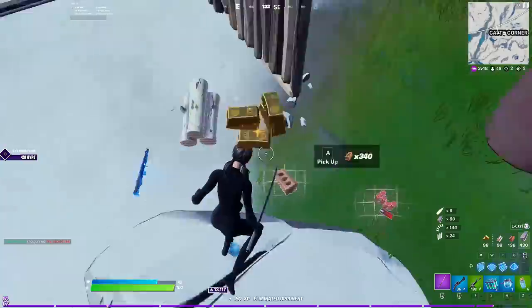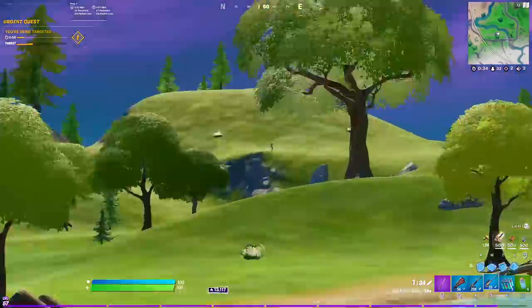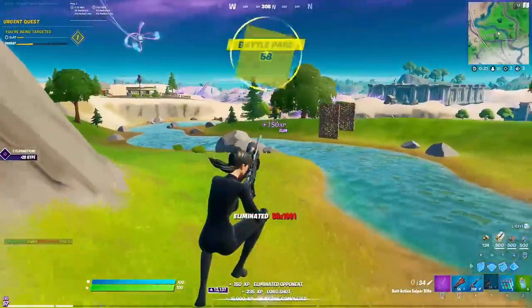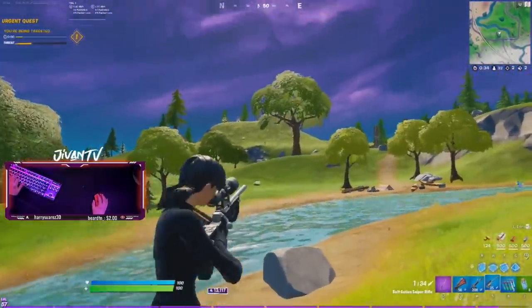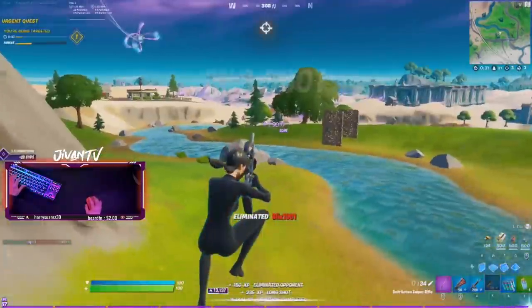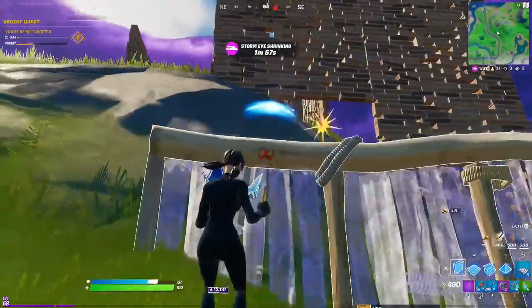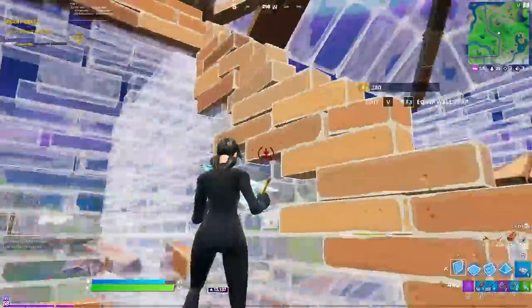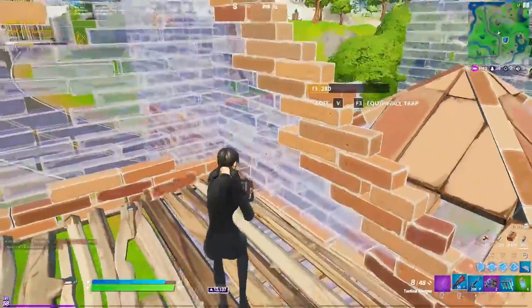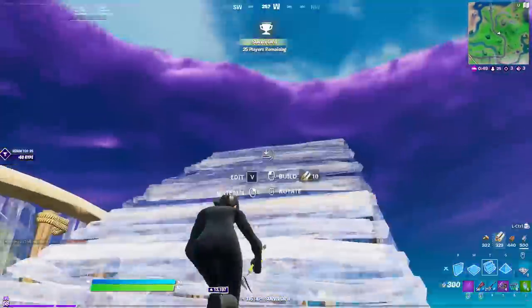After that I start pushing towards the east side of zone, which is the dead side, and I see someone in the distance and get a little snipe on them. Anyways, after that I get shot at and they just run away — I guess they were scared. I decide not to chase them because there's a supply drop next to me. If I kept chasing them we'd probably get third partied immediately.